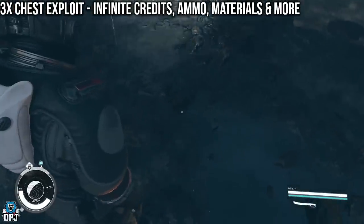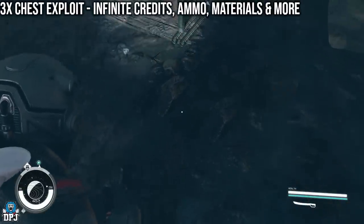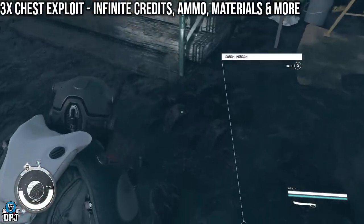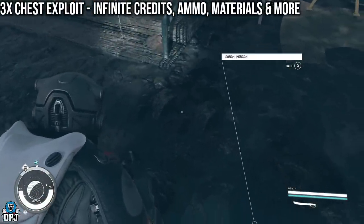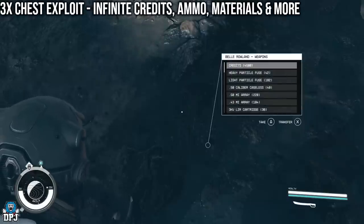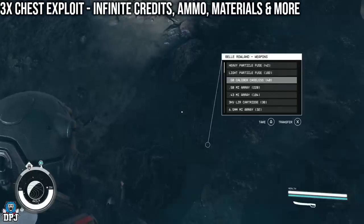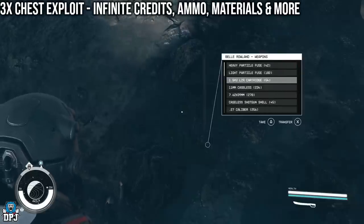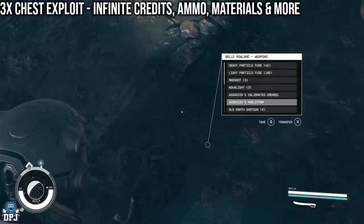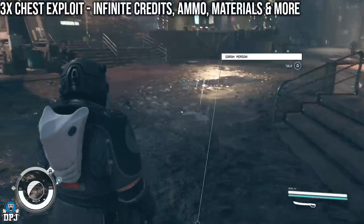Go to third person and I believe it's by these big rocks. If you crouch down, look at the rail — you see that one rock there. Look a bit further down, it's in between, and there we have it. This one actually has more credits — it's got 4,500. Take them, grab some water and ammo too. There are weapons in here as well, so keep that in mind.